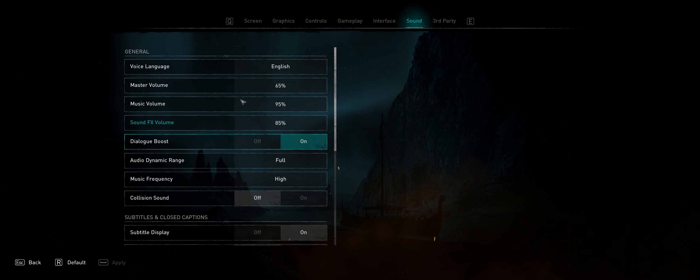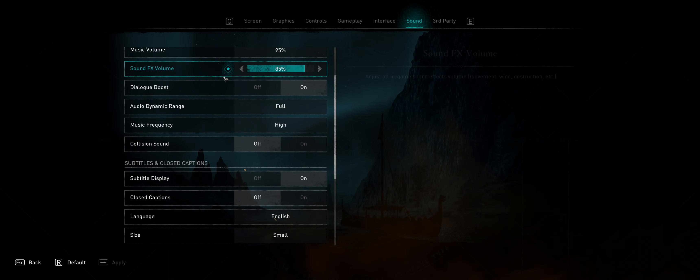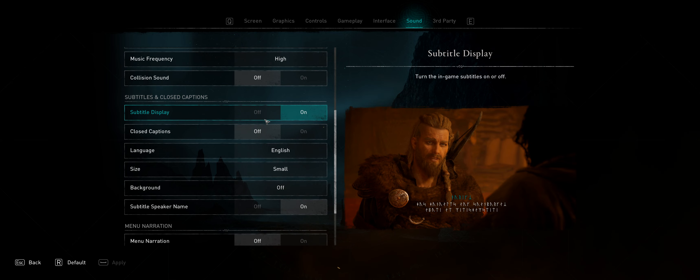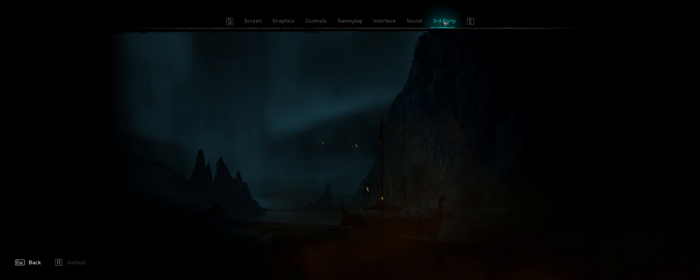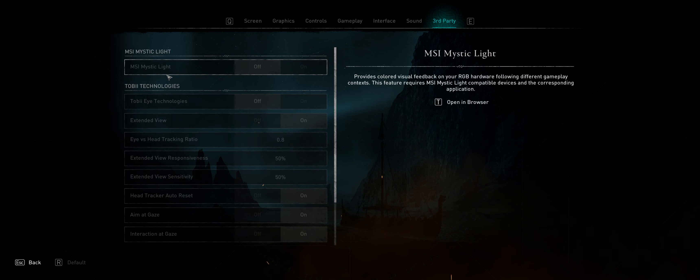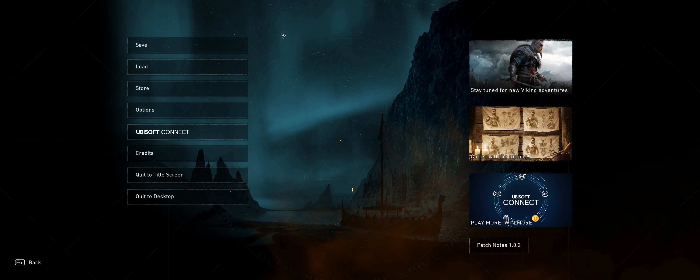Sound: you can adjust each channel individually, which is really nice. There's dynamic range and dialogue boost, which is really cool if you don't want to deal with subtitles. Menu narration is good. There's accessibility options, and third-party integrations — Tobii Eye Tracking and MSI Mystic Light, though I don't have MSI anything. The dog is now making more noise than the cat. That's it for the options. Quick save is F5, quick load is F9 — really good to see you can customize all the buttons.